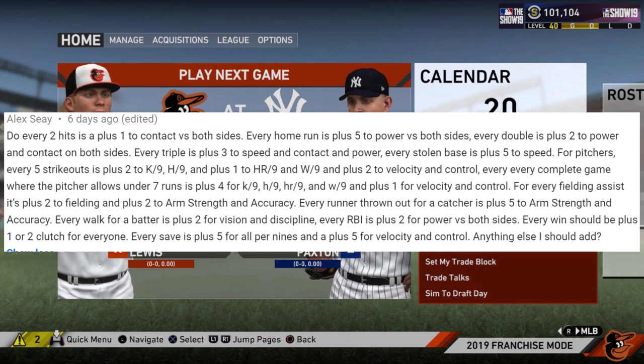The baseline: two hits is plus one to contact, a home run is plus five power, a double is plus two power and contact, a triple is plus three to speed, contact, and power, and a stolen base is plus five speed. For pitchers, every five strikeouts is plus two to K's and hits per nine, plus one to home run and walk per nine — though I'd probably just do plus two to all per nines to make it even and easier to remember. Plus two to velocity and control, and every complete game where the pitcher allows under seven runs — but that's too specific and in season one there won't be a single complete game, so we don't need to worry about it.